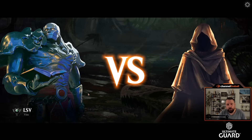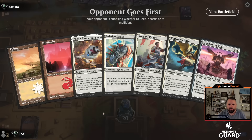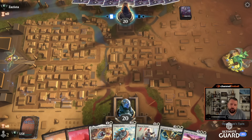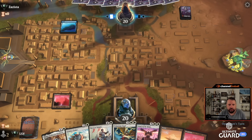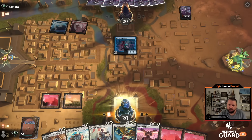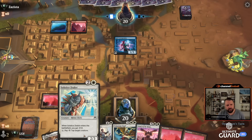Time for round two — a one-and-oh start. I'm on the draw. Look at this hand: two-drop into a pretty strong three, and Felia with these fives that both flicker — nice. If I miss on lands I can cycle the Angel, though I'd prefer not to. I now draw a land — I can play Felia into Solstice Zealot immediately. If they don't have a blocker I can flip Felia, flicker the Solstice Zealot, get a plus-one plus-one counter on Felia, and get up to four energy.